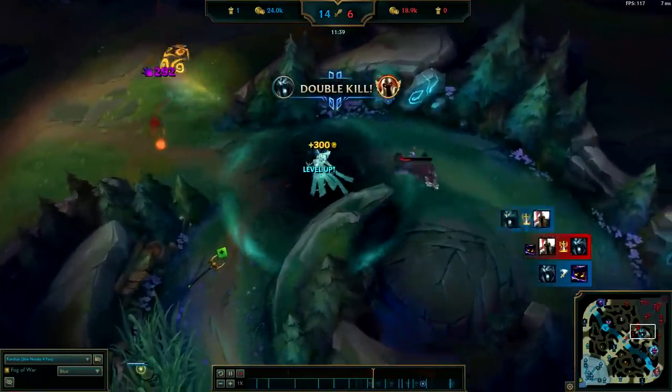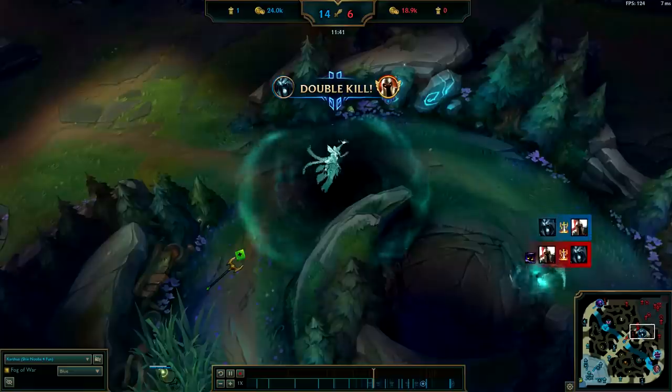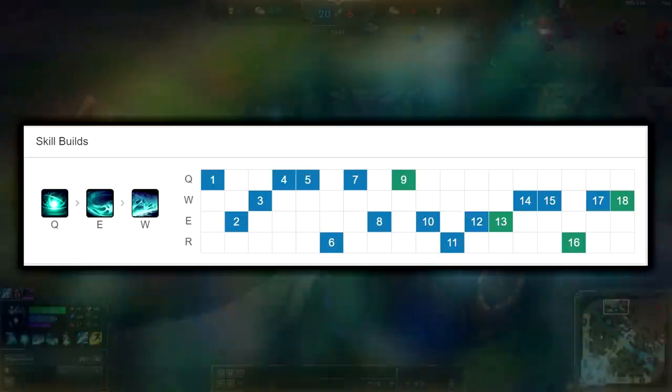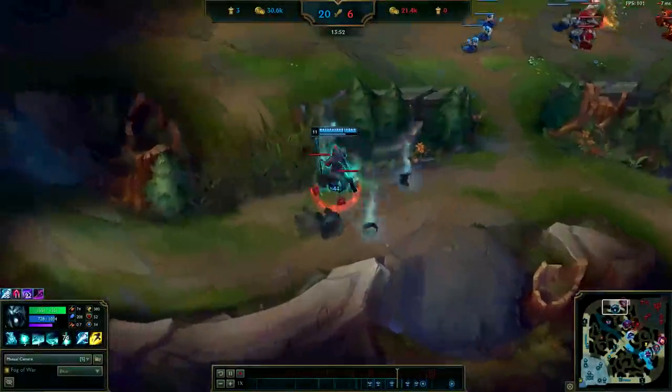Next, we're going to take a look at Karthus's level order. The one you're going to be taking 90% of the time is Q level 1, E level 2, and W level 3 — maxing Q first, E second, and W last. And of course, taking points in your ultimate whenever you can. This is your standard page.